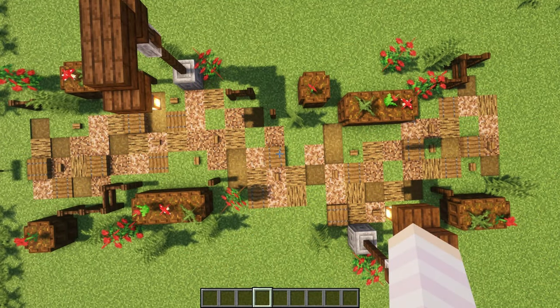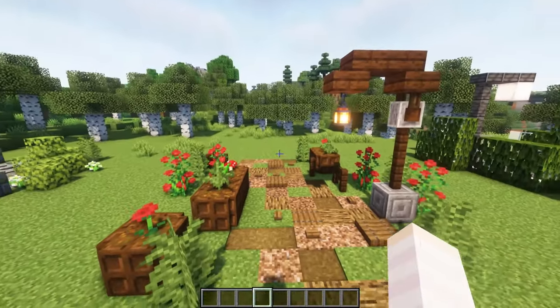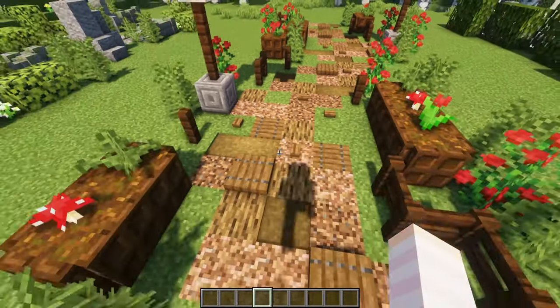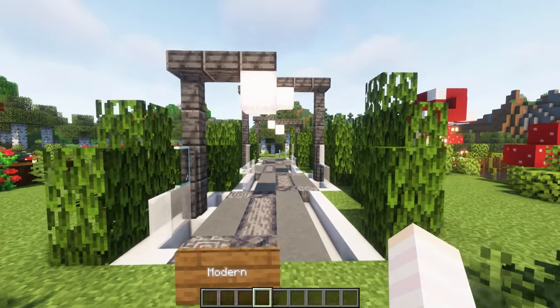Looking from above you get a real good sense of the meandering style of this pathway. For these rustic kind of pathways it's nice to have big sweeping curves. It gives the path a more natural worn-in appearance than if it was just dead straight.